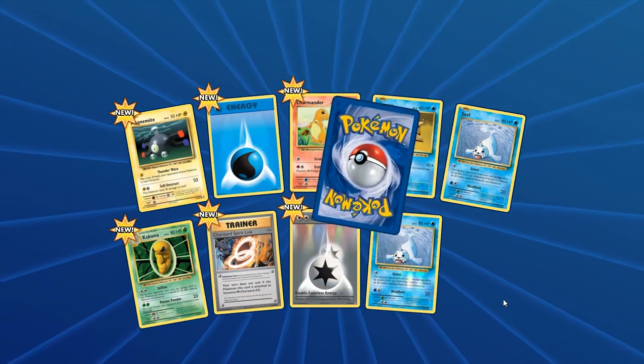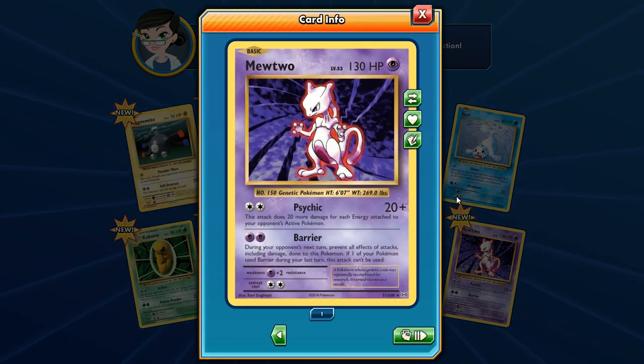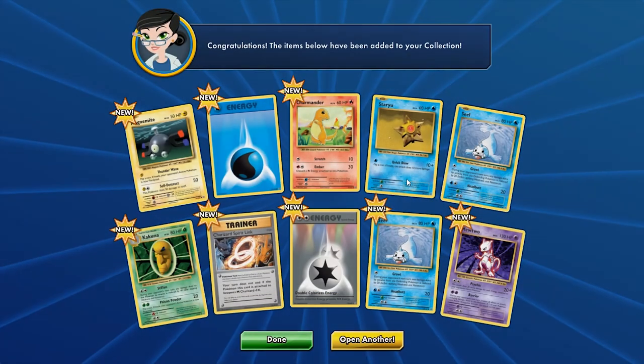We get the Mewtwo here — 130 HP. Psychic hits for damage, and Barrier: during your opponent's next turn, prevent all effects of attacks including damage done to this Pokemon. If one of your Pokemon used Barrier during your last turn, this attack can't be used — so you can only use it one turn. You could find ways to team this up with Wailord and tank — 200 to 250 HP — plus in Expanded you use Giant Cape, and you can retreat your Mewtwo and bring out your Wailord.